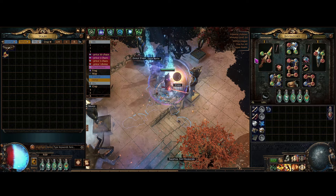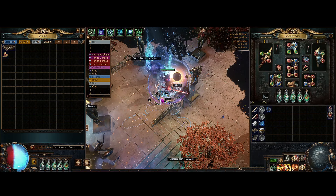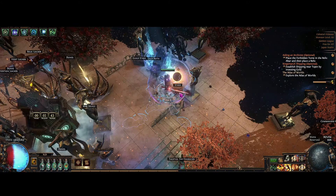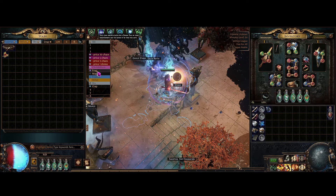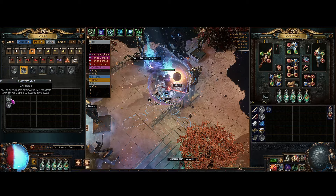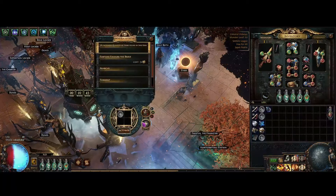Let's run a quick map so you can see what it looks like. It's not going to be pretty until we level up, but we just have to deal with it. We can run Cemetery. Reduced effect of non-curse auras — should not be a problem.